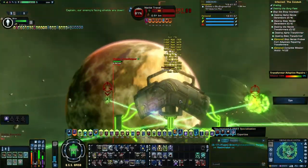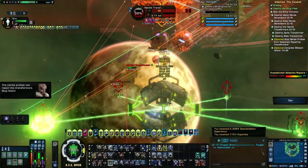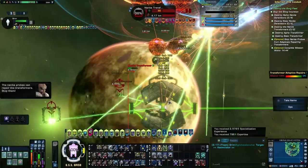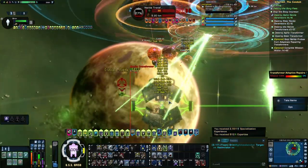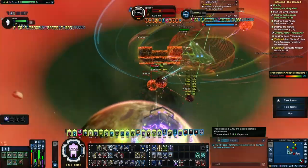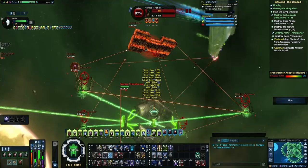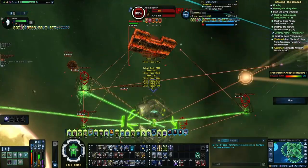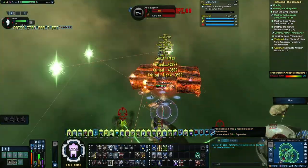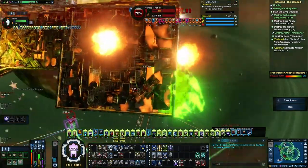For some stationary targets it's not necessarily obvious what the flanking side is, but in ISE the generators and transformers are facing you, so you're able to get a lot of flanking just by coming in from the side you'd normally come in — you don't have to do anything fancy. You can start by flanking the nanite transformer and then when your Subspace Jumper is off cooldown, target the assimilator and go flank that — although the assimilators do die pretty quickly especially compared to the transformers.